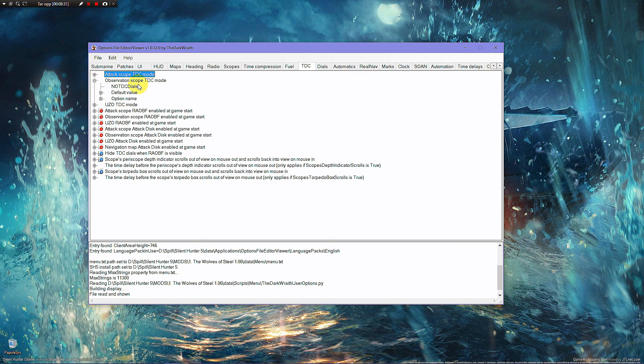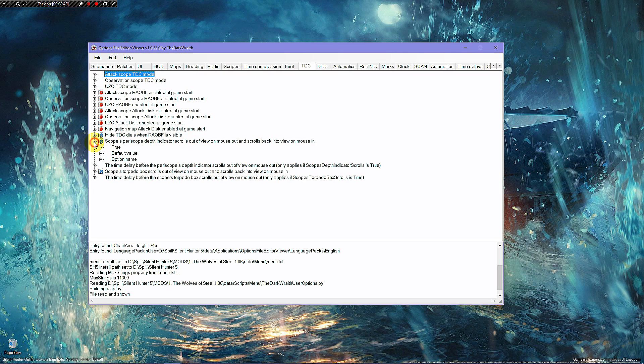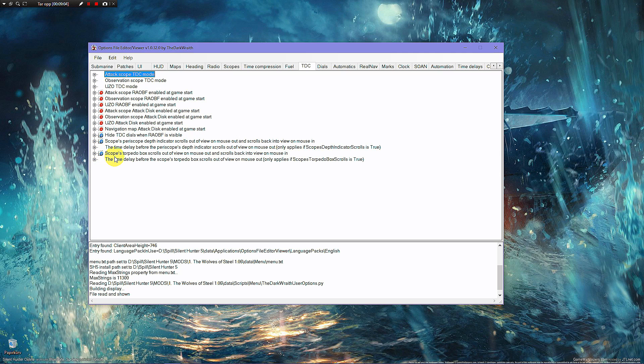Do the same for Observation Periscope. Once you've changed these to your personal liking, scroll down to Scopes > Periscope Depth Indicator and change it from False to True — you want the blue check mark. I've set the timer to 20 seconds since it's inside the periscope and I want to see those dials a bit longer. Then head down to Scope Torpedo Box — do the same, False to True, and I've also set that to 20 seconds.